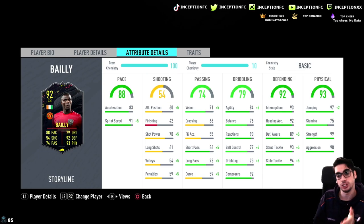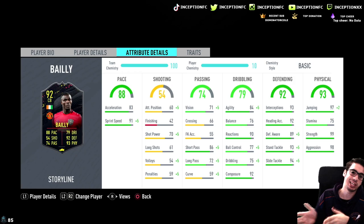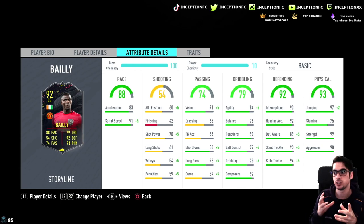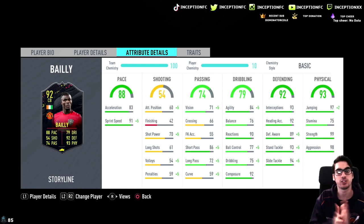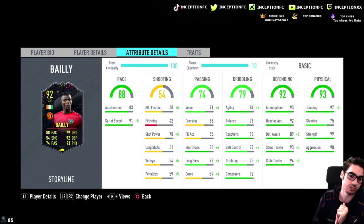Dribbling is going to be very interesting to find out because his agility is 84 with 76 balance - I'll be able to judge what he's like transitioning left and right. I really hope he doesn't feel like a Chiellini when it comes to chasing after players. If you use a player like Chiellini you have to use a four-at-the-back formation with low depth because if anyone passes him you have to chase after.